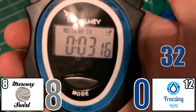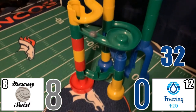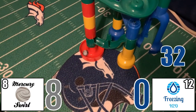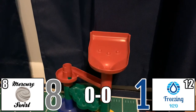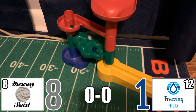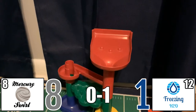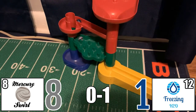Freezing H2O not giving up — he posts a 32, a really good second try. Mercury Swirl needs a 34 or better to mathematically clinch the win, and he gets exactly 34. Mercury Swirl gives only one point to Freezing H2O right there, and Mercury Swirl has mathematically clinched the Back to Track championship game this year.